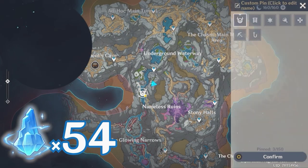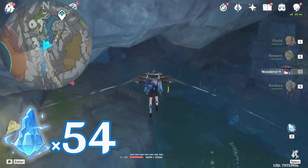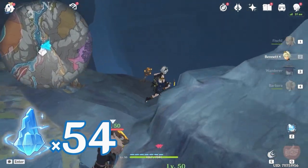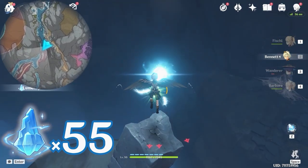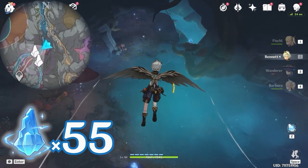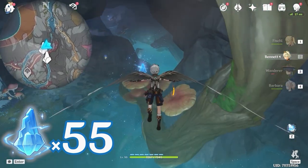After that, we're going to go all the way down here. Follow the path. Come all the way here and take a right turn. You will see this one floating on this pillar. After that, let's jump down here, all the way down. From here, let's glide towards southwest, bottom left on the minimap. This one is on top of this mushroom.